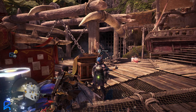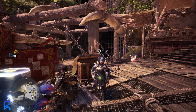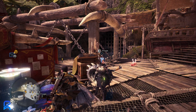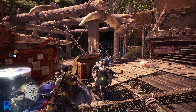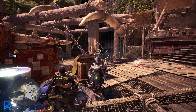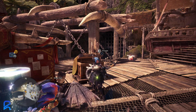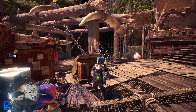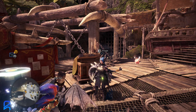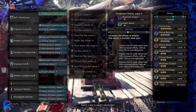Today we're going over some switch axe builds and an insect glaive build for fighting Fatalis. Keep in mind that none of these builds use Fatalis armor or Fatalis weapons — they're meant to give you the best chance before you get those weapons and armor, so please don't judge how these builds look compared to Fatalis gear builds.